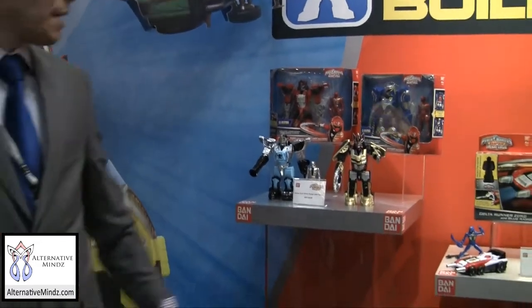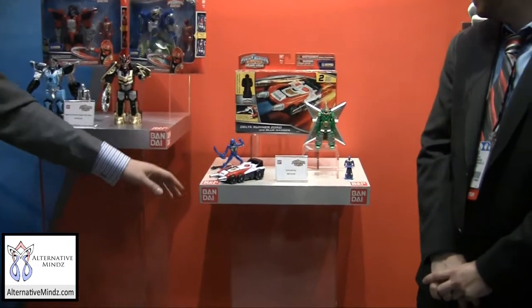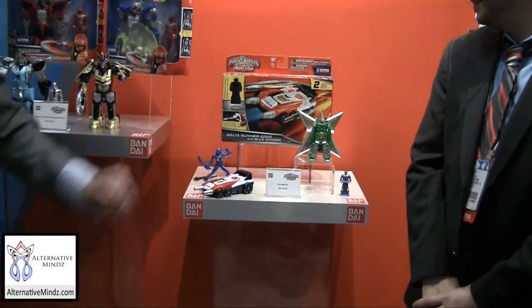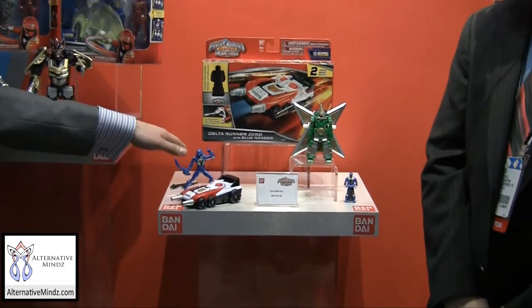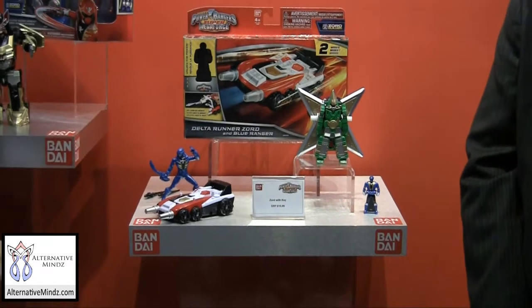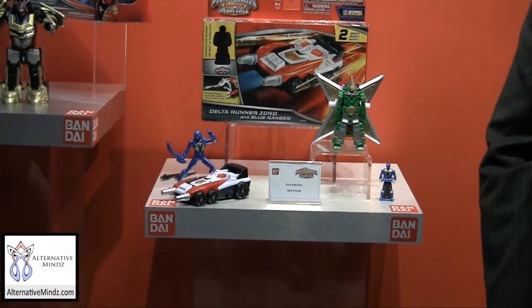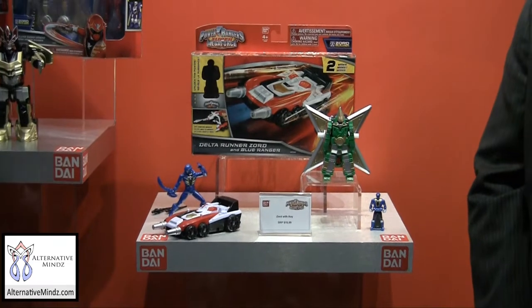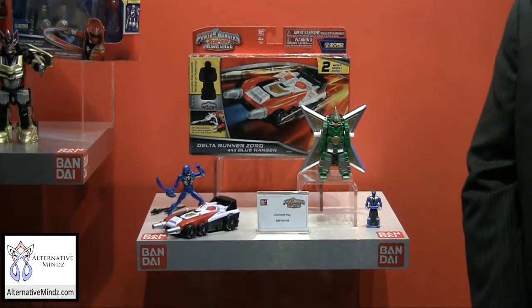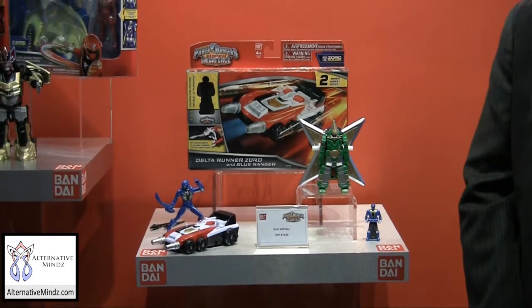The cool thing about the armor ranger is that the actual ranger key is in disguise and it's part of the actual figure. Same thing with the zord items with key — on display we have the delta zord blade, the delta runner zord and the ninja zord. Four-inch figures can ride on top of any of these zord builder items. For example, the four-inch figure can ride on top of the runner zord, and the ninja zord turns into a spinning ninja blade when the legendary ranger keys are inserted.